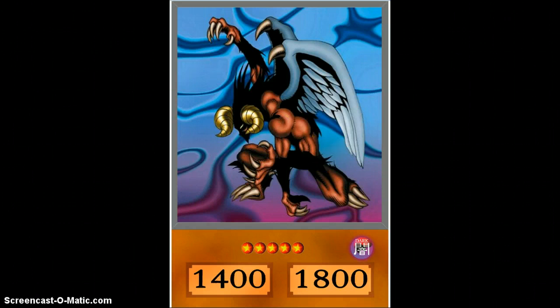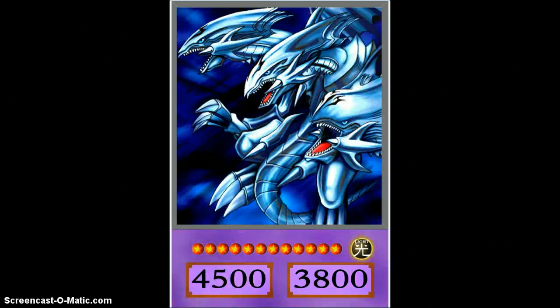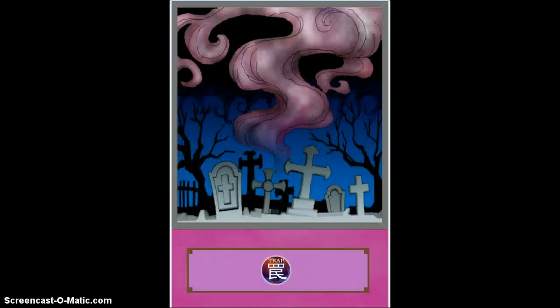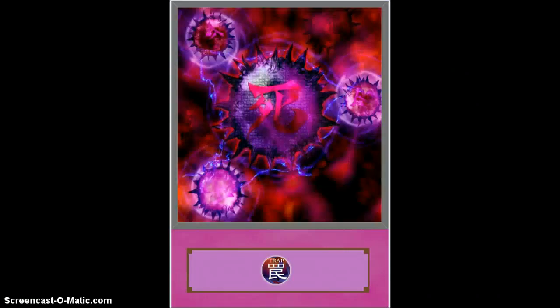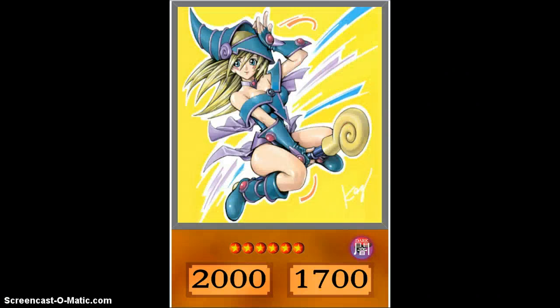We'll start from the top and move our way forward. A lot of these are cards from Battle City, so I kind of like them. We have Berfomet, Big Shield Gardna, Buster Blader, Blue-Eyes Ultimate, Blue-Eyes White — bottom cards with just spells and traps. We also have Call of the Haunted, Chaos Emperor Dragon, Chimera the Flying Mythical Beast, Compulsory Evacuation Device — which is a meta card — and Crush Card in both the OCG and TCG formats.